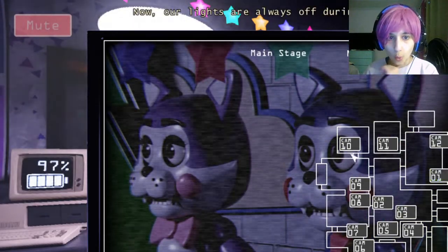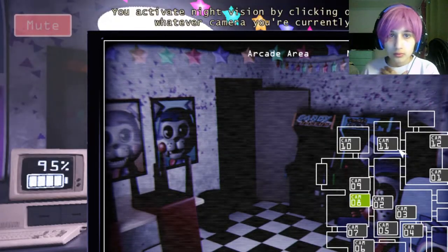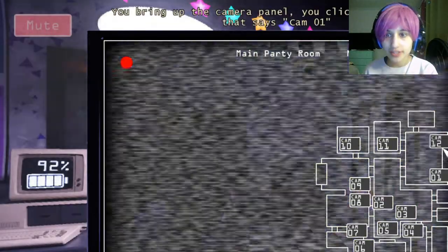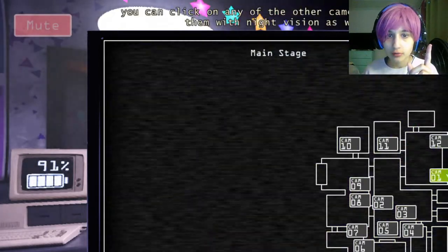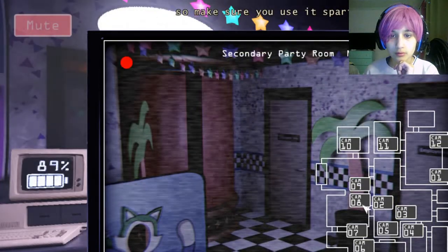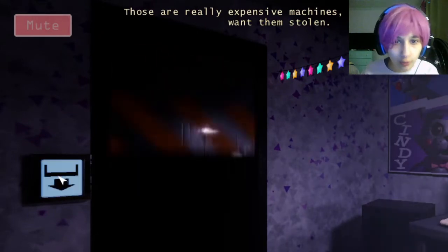Our lights are always off during the night — obviously it'd be a waste of power to leave them on — so to see something on the cameras you can activate the camera system's night vision mode. You activate night vision by clicking the button. Night vision takes more power than regular vision so make sure you use it sparingly. You also need to keep an eye on the animatronics — they're expensive machines.